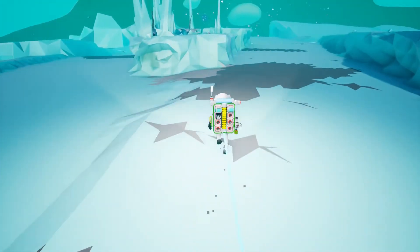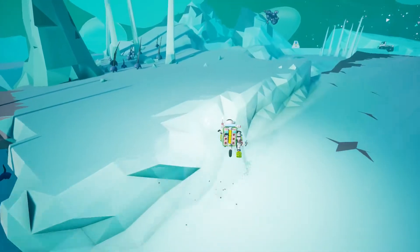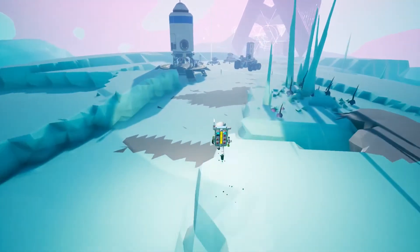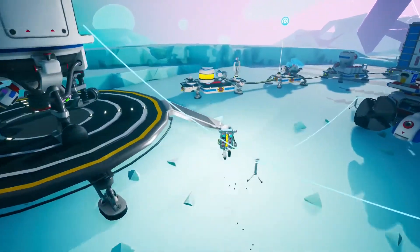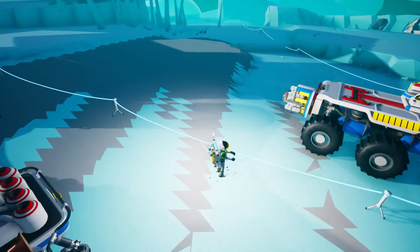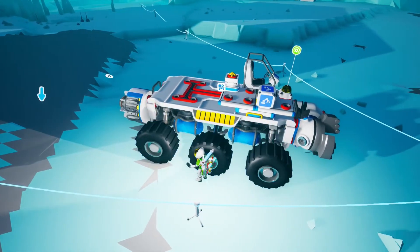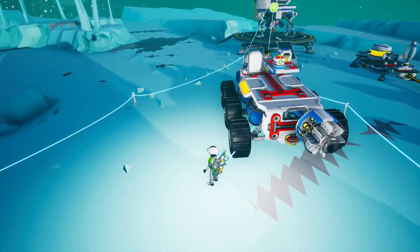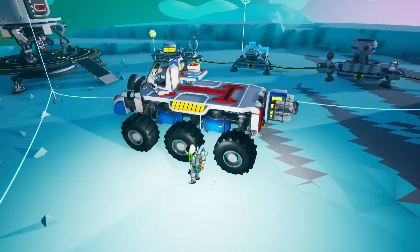There's not much else to do while waiting - I don't have enough RTGs to power gateways. I notice where my blue beacon went and remember I always like to put a beacon on my vehicles, especially large rovers. I can't tell you how many times I've lost a rover in the past, and a beacon means I can always get back to them.